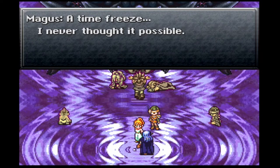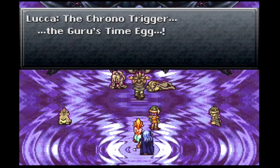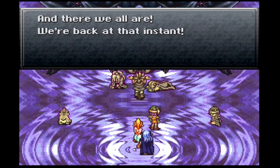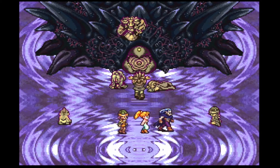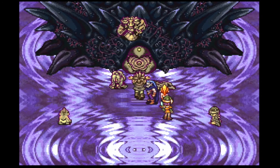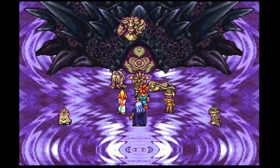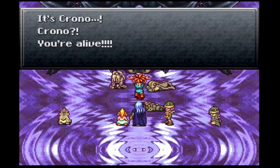A time freeze. I never thought it possible. Crono. The Crono Trigger — Guru's Time Egg. And there we all are — we're back at that instant. That's why I wanted to have Luca in the party here; I think her dialogue with Marla is probably a little bit better for this part. But we can't interact with anybody except Crono. We'll just exchange the clone for Crono. It's Crono! You're alive! Crono!